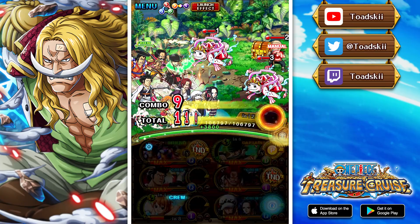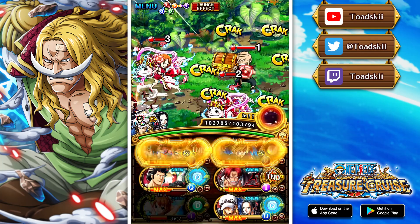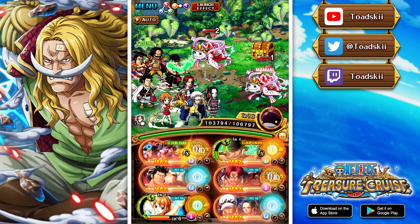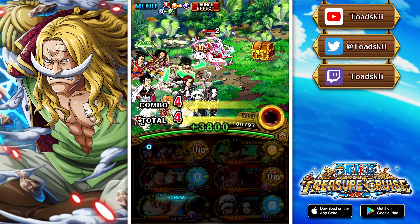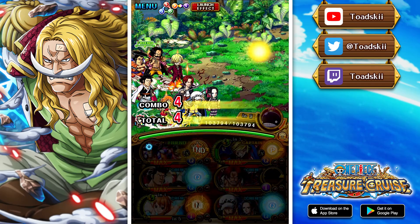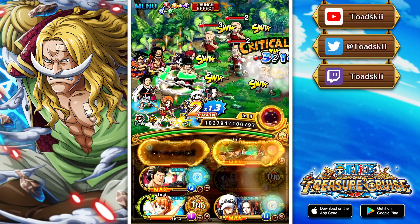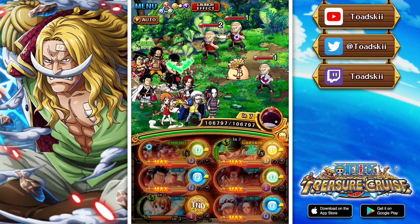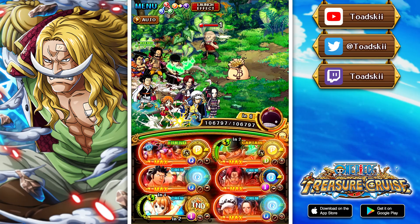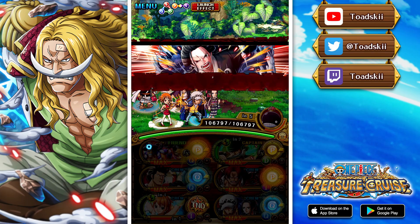Zoro and Sanji have a unique mechanic either as a sub or as a captain: whenever you tap on them when they have a recovery, tandem, or Wano slot, they charge their super switch gauge by one. Ideally, to avoid getting mixed up, just don't tap on them at all. You want to leave stage three with Zoro at two remaining on his gauge, switch on stage four, and super switch on stage five — as long as Zoro and Sanji are not tapped on with a Wano slot.